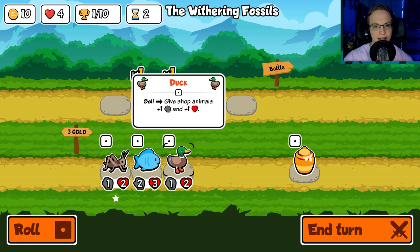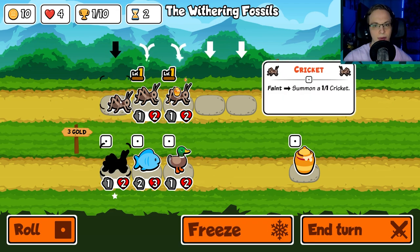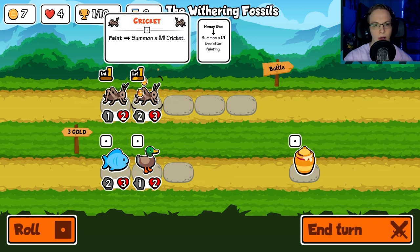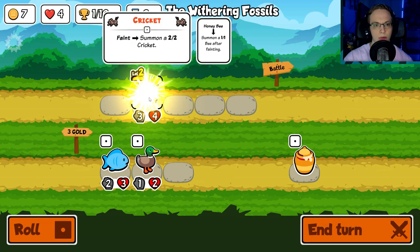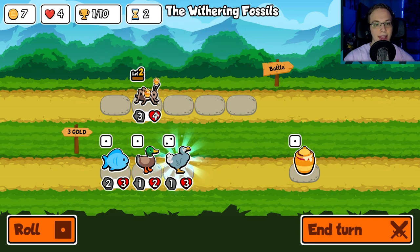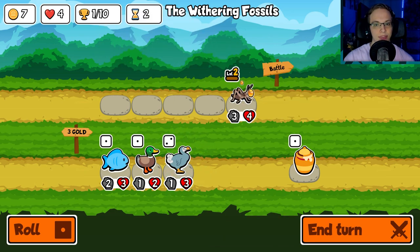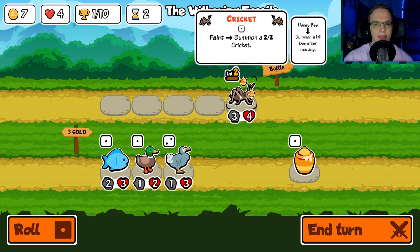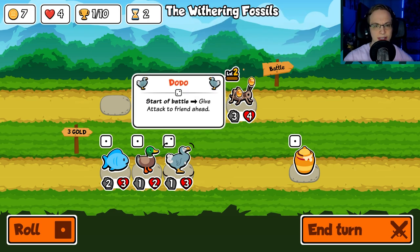A duck — sell and give all shop animals. We want another cricket. So does getting three crickets upgrade them? You can combine any amount — that's interesting. Adding more of them is leveling them up, giving them experience. Start a battle: give attack to a friendly ahead of it.